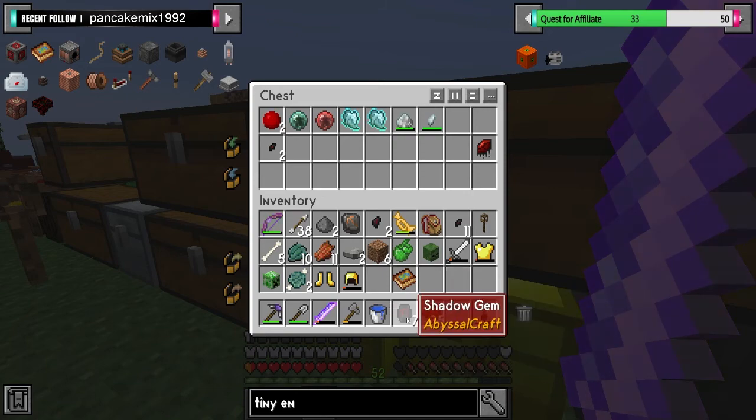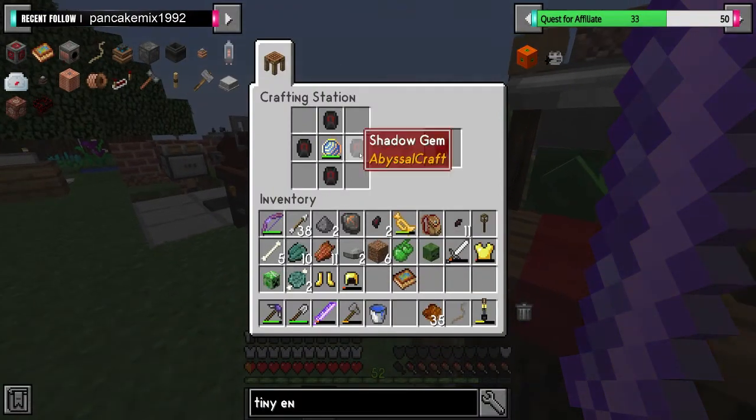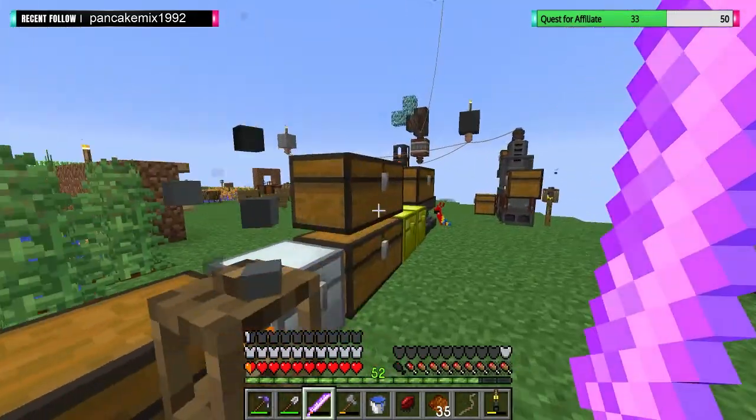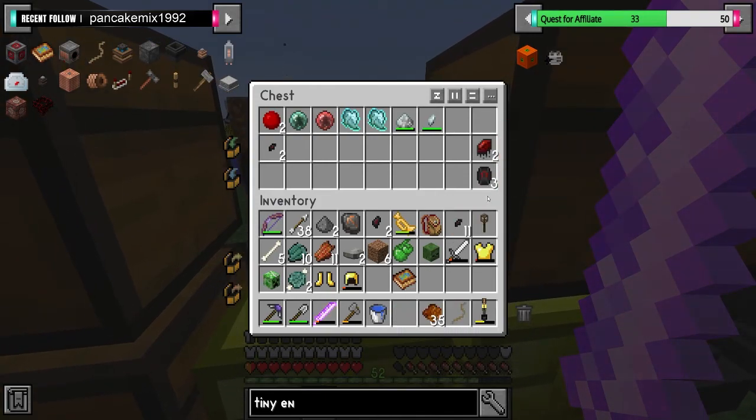We can do another ritual or another transmutation. There's another shard of oblivion. So we only need... five more gems. Five more gems and then we can actually go to the first dimension.